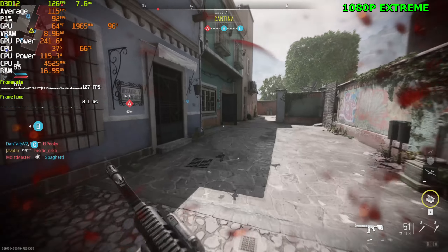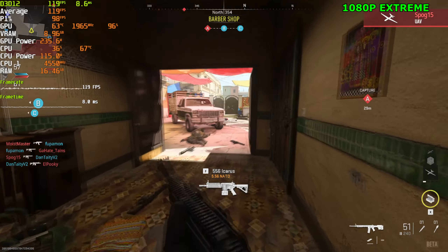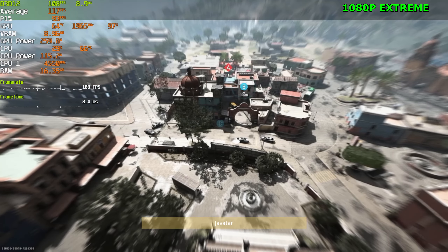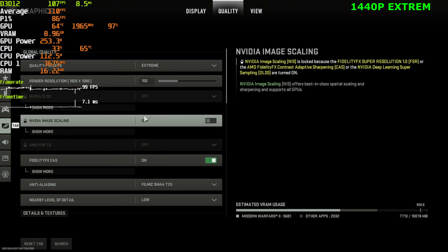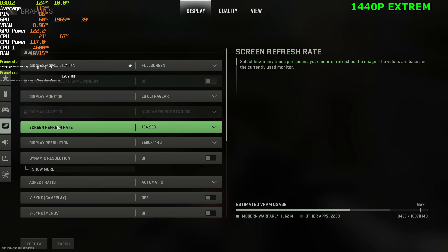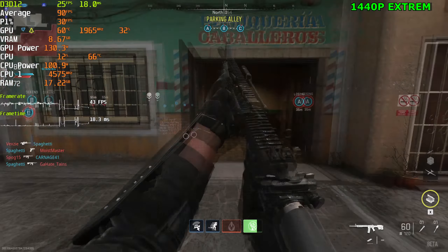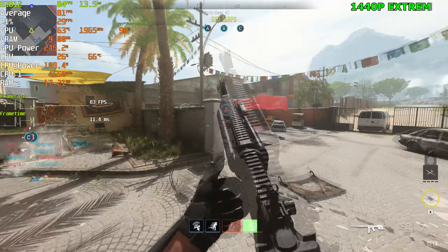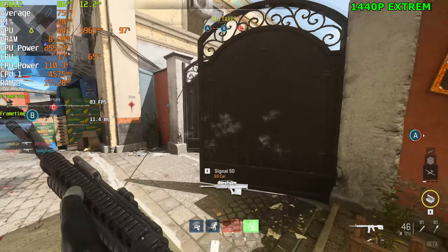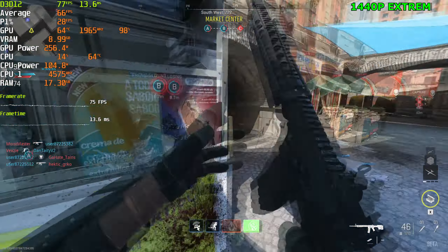It's interesting how the minimum requirements list a GTX 960, which I think is a 2GB card - it can go up to 4GB as well, but most people will have the 2GB version. Let's go ahead and play at 1440p Extreme settings. The actual responsiveness at 1440p now feels like playing at 4K on the lowest settings - so far worse than it would feel normally.